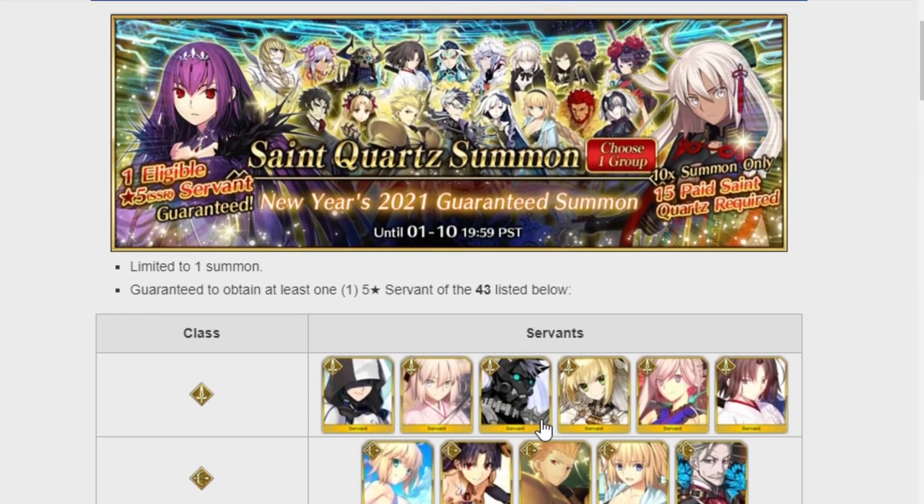So yeah, that's the GSSR. If you have any questions, feel free to ask me. In general, any SSR is a good SSR if you're using them correctly. It can be pretty hard to get SSRs in Fate Grand Order since it has no real pity system — it has a form of a pity, but it's really more of a whale pity. That's the end of today's video, everyone. I hope you liked it — if you did, remember to hit that like button. I'll see you guys in the next one, at this summon, and at New Year's. Goodbye, have a good day!